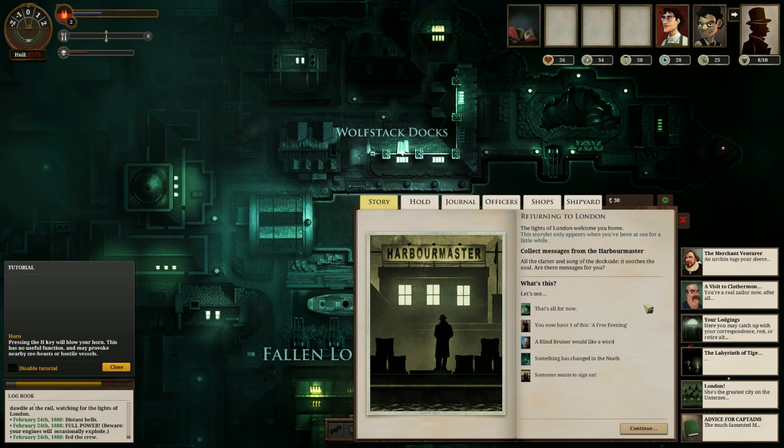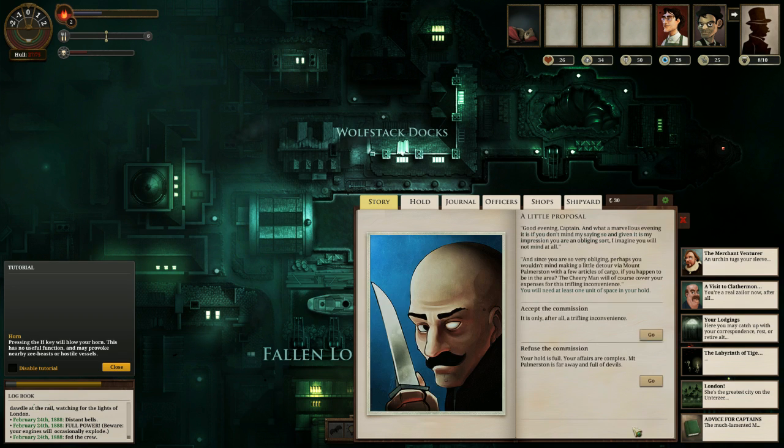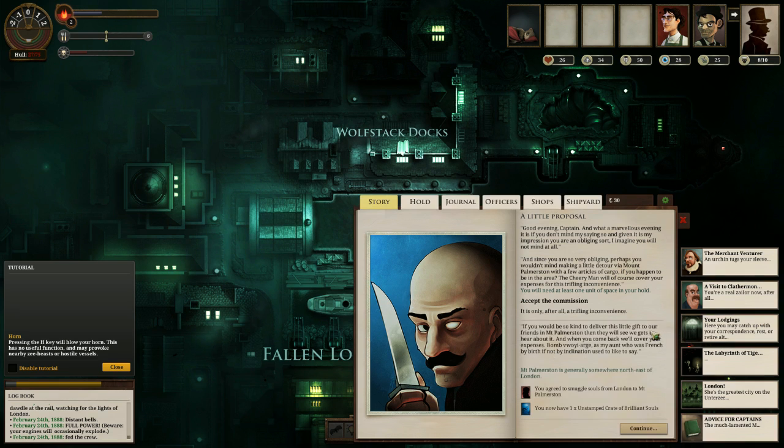Let's dock and see what we can get done. There's nothing horrible from that shady deal I made. We can collect messages from the Harbormaster — we have a free evening. A blind bruiser would like a word. 'My mentor is very fond of adventurous Zee-Captains and would like to offer you a detour via Mount Palmerston with a few articles of cargo.' We accept. It's a crate of exceptional human souls, obviously. We're going to be smuggling — smuggle souls from London to Mount Palmerston.